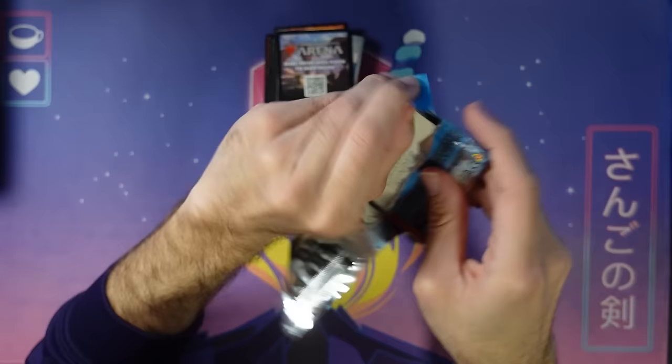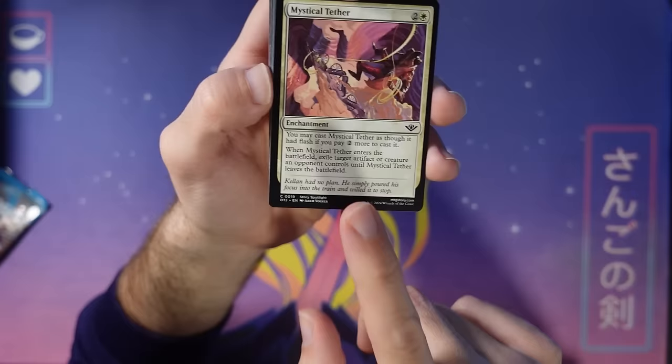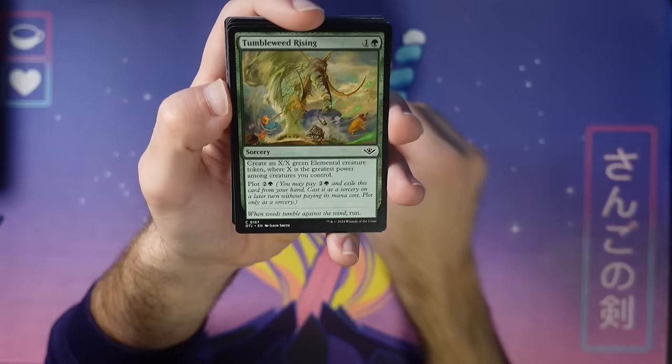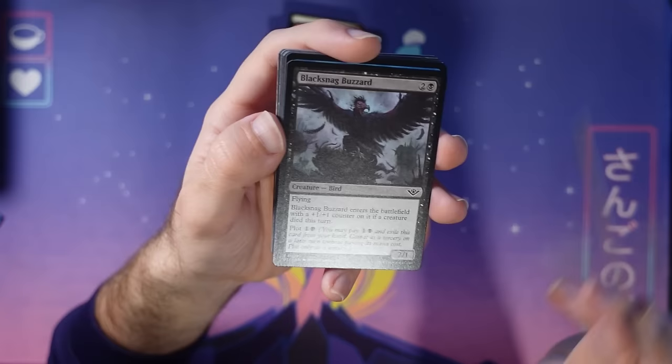Mystical Tether — your good old exile-a-creature banishing light spell, but it hits artifacts too. You can pay five mana to cast it with flash, which is not only relevant as a combat trick but also very good in the blue-white deck because you can do it on their turn and get all your blue-white triggers to go off. Tumbleweed Rising — a plot card. You plot it for three and then on a future turn when you've got your four-four, slam this down and get two four-fours right away. A neat way to play that. Another cool plot card — you want to wait until something's died to plot it. A lot of very clever plot designs here.